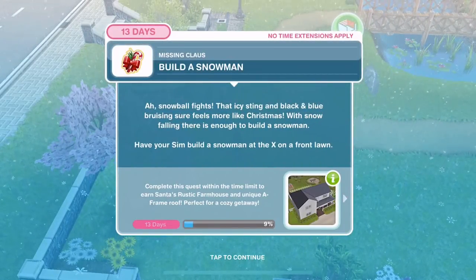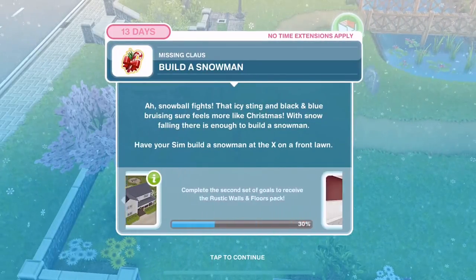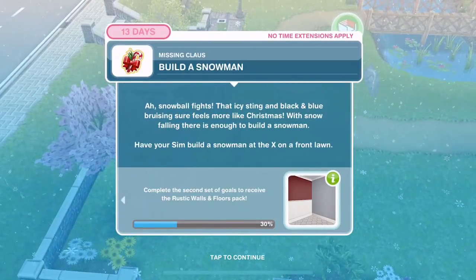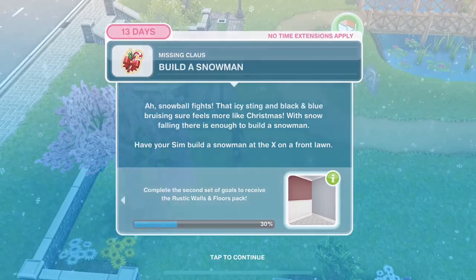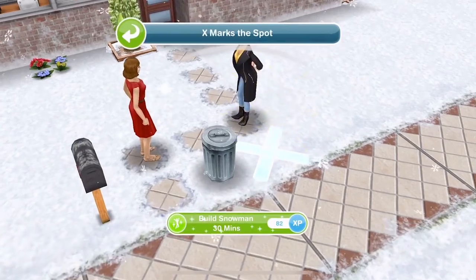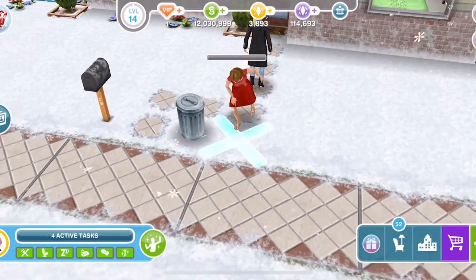Now we need to build a snowman. Snowball fights — that icy sting and black and blue bruising sure feels more like Christmas. With snow falling, there is enough to build a snowman. Have your Sim build a snowman on the X on a front lawn. We need to head home — at all of your houses there will be an X at the front. Click and build a snowman is 30 minutes.